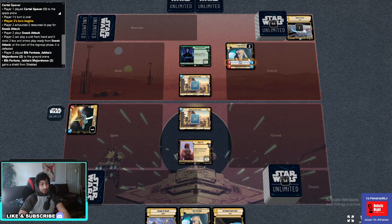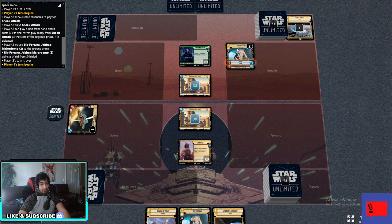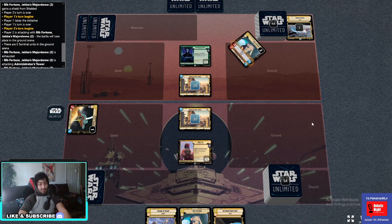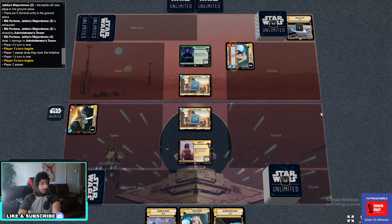As you can see, the AI makes really bad decisions — he literally just sneak attacked a Bib Fortuna, which is crazy. I don't think that's a good decision at all. You can take initiative and do everything you need, but yeah, that's felttable — a really cool resource.